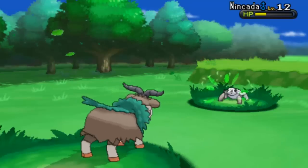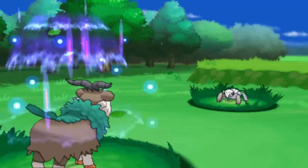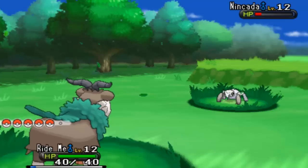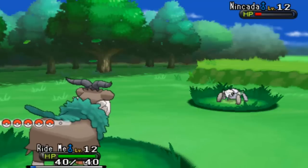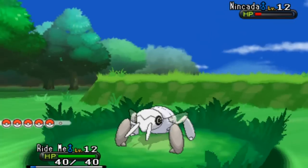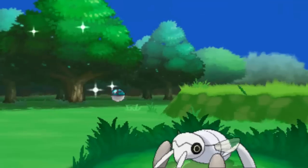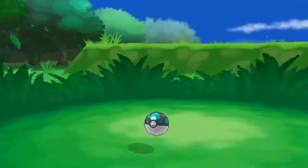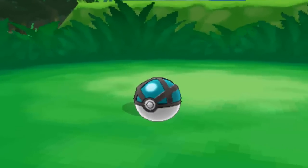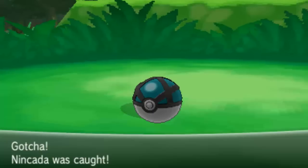One more hit. Capture Power on the way. Nine Pokeballs. Go netball — it's effective on Bug and Water types. Sweet, come on. That's definitely captured. Got a boost out of that. Nincada is caught!